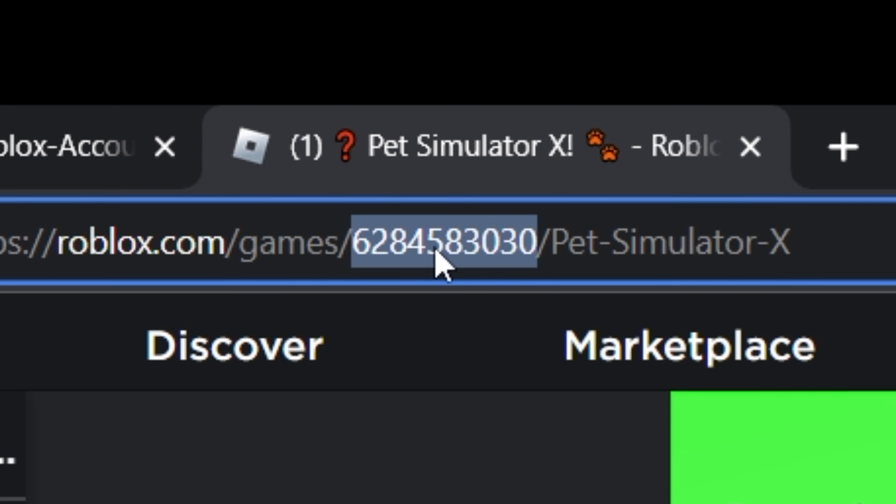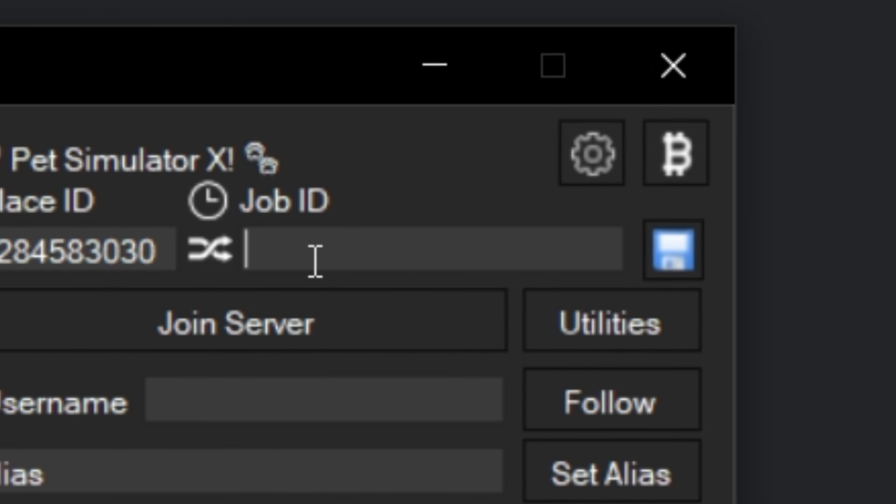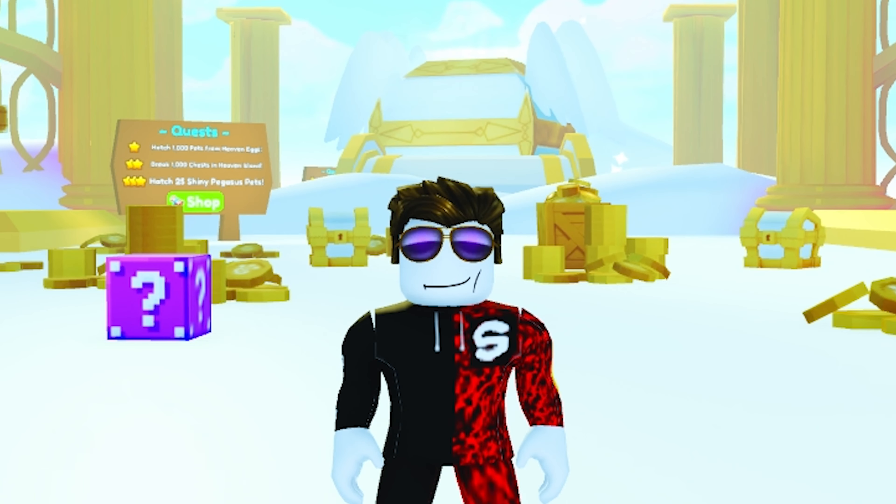Now I'm gonna explain what place ID is. The place ID is just a number that identifies the game. For example, for Pet Simulator X, it's 6284... and so on. Just copy it, go into the Roblox Account Manager, and paste it in. You can do that with any game you want.